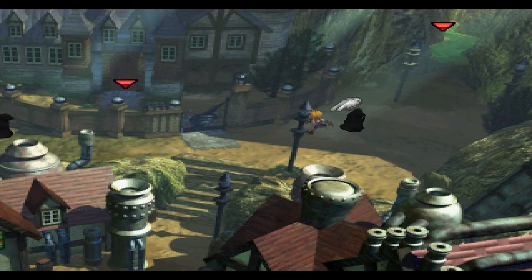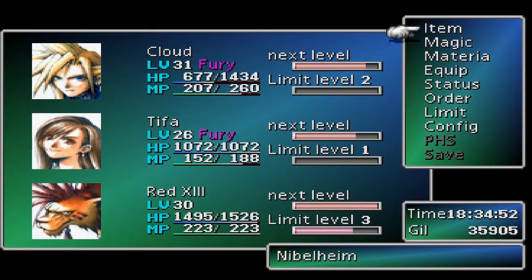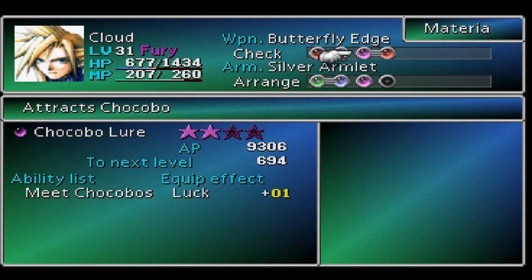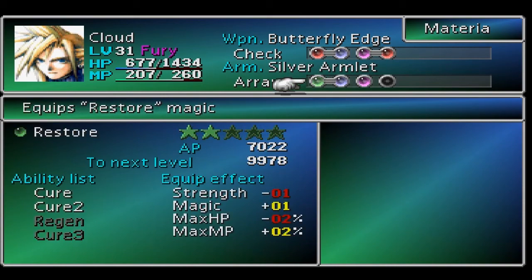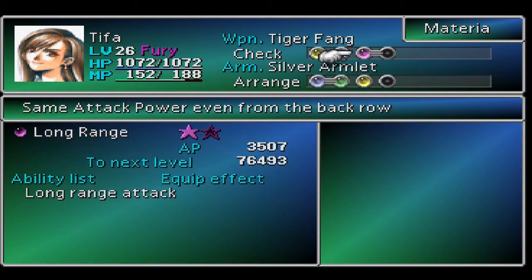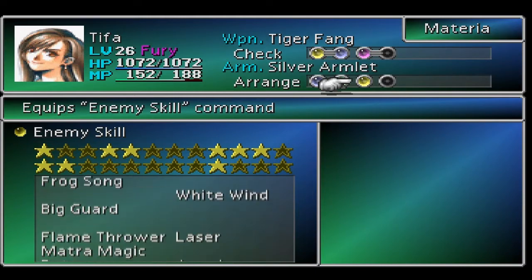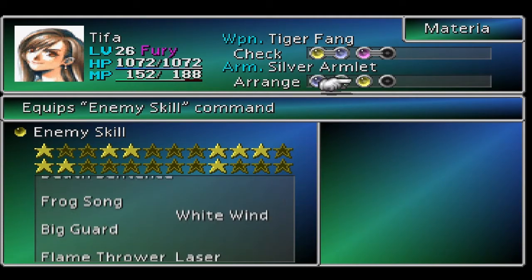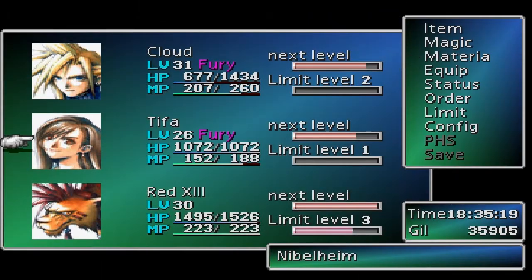Now we're heading into the mansion to get our last optional content. Quick look at my materia setup: Chocomag-Elemental on Cloud's attack slot, Chocobo Lure leveling up, Titan, Cover, and Restore-All. On Tifa: Enemy Skill, Long Range, and All. There's a second Enemy Skill because we want to learn an ability called 'Question Mark' — it targets one party member, so why not learn it on two characters at once. And Restore-All rounds it out.